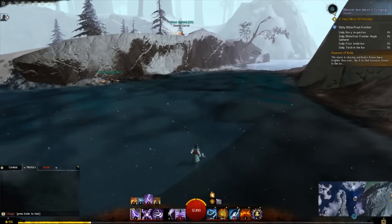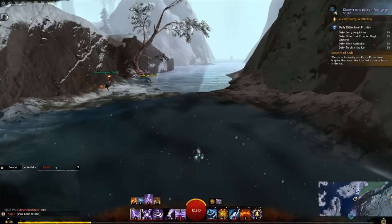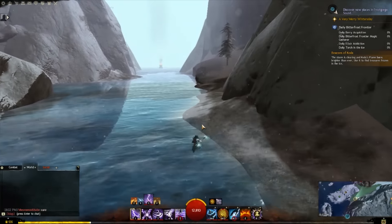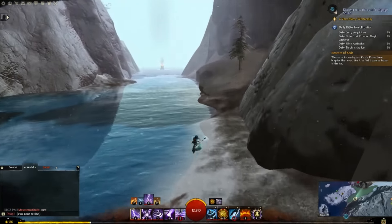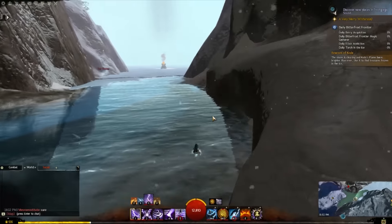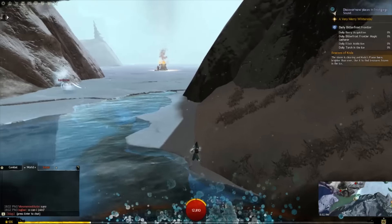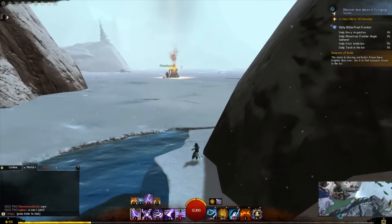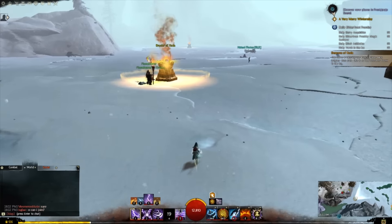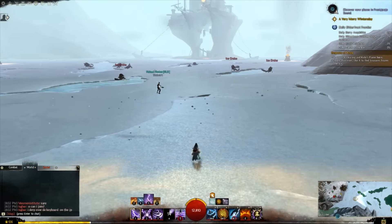In this video I'm going to go over how to farm for these materials and explain what's cool about them. I also want to direct you to our Bloodstone Fen map guide, our Bitterfrost Frontier map guide, and our Ember Bay map guide, which go more in depth on how these maps work and how the events function. Links to all three map guides are in the description.